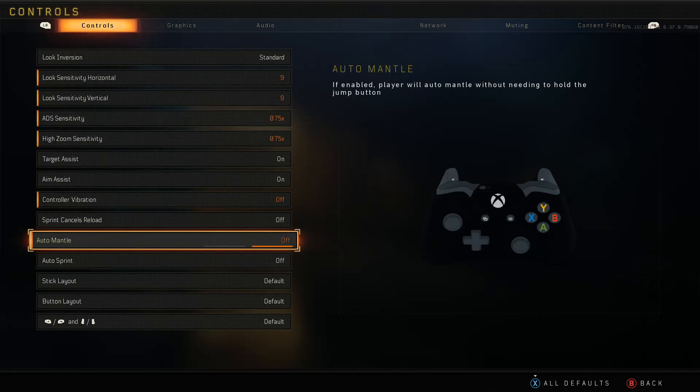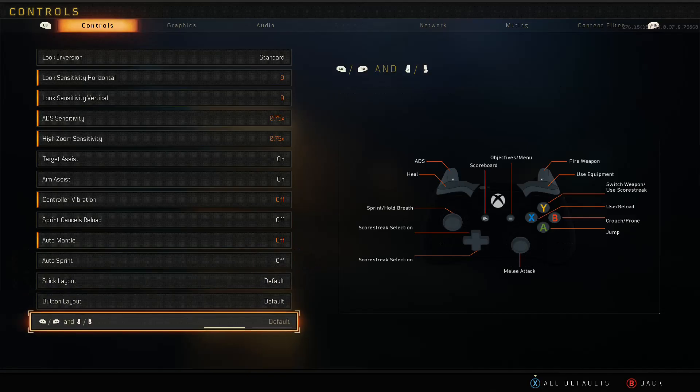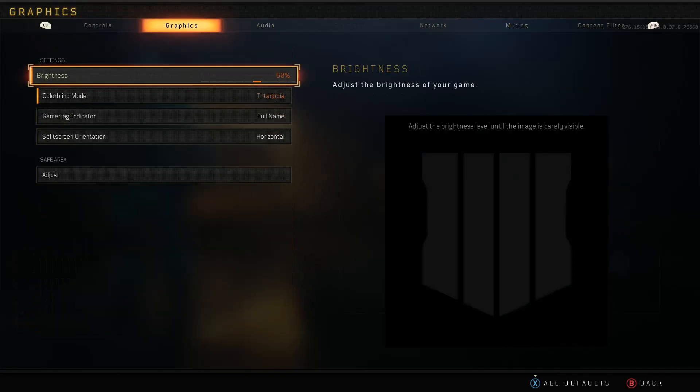Auto mantle is automatically turned off even if you pick up the game today — thank you Treyarch. Auto sprint is also in Black Ops 4 multiplayer. I know it's in Blackout and it's fine there, but in multiplayer the settings carry over to Blackout. I had it on one time and I was like, why am I still running even though I'm pressing my joystick to stop? So watch out for that.